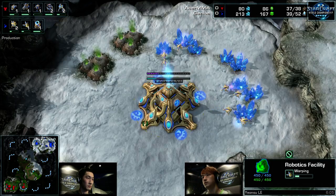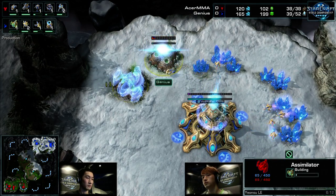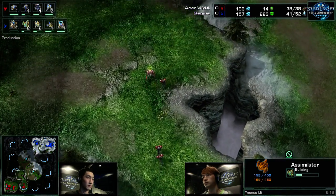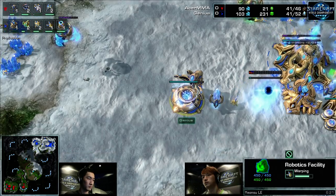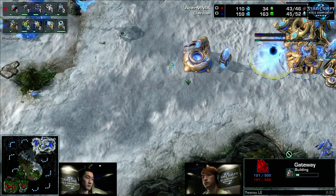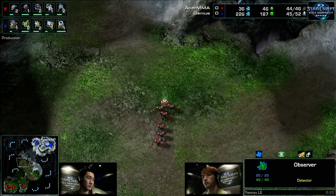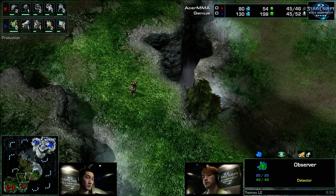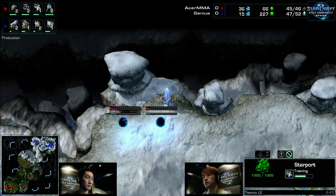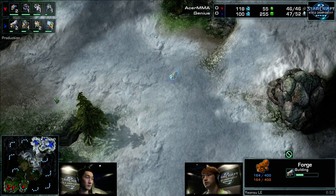The real indicator is if he throws down the third and fourth gases — and there it is. So it feels like it's going to be just a three-Colossus 11 or 12-minute timing, and he gets a lot of Stalkers. It's a big danger. What is this Observer going to rally towards? We see a second gateway — kind of an unusual timing, just to plop one down at 6:30. But that is a defensive maneuver saying, I just want to make sure I don't die accidentally to some goofy attack. Oh, it's double Forges — he's switching this up a lot. This is Genius definitely dedicating to a deep long-term play.